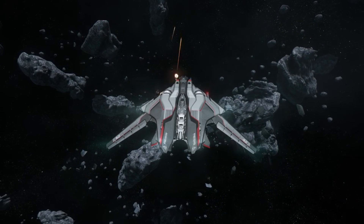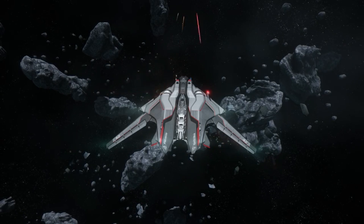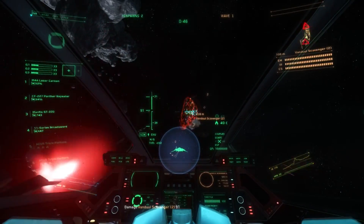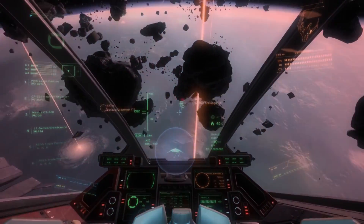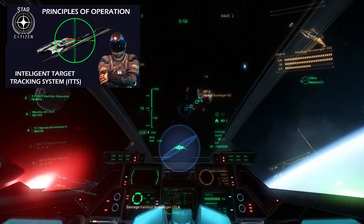Every weapon, regardless of projectile type, has differing projectile speeds, which can also be referred to as muzzle velocity. The weapon's muzzle velocity will affect its associated pip location as displayed by the Intelligent Target Tracking System, or ITTS. A video explaining ITTS is linked in the description.